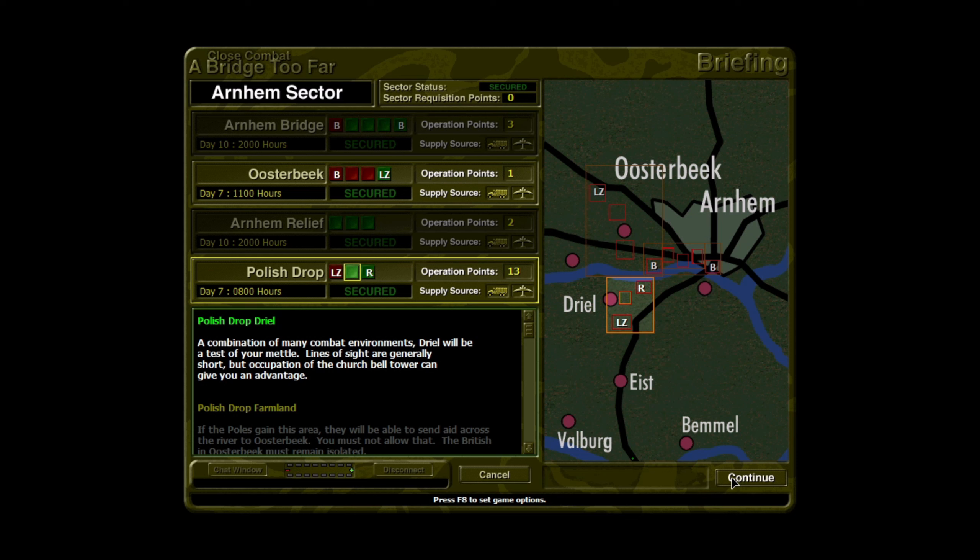9th SS Panzer Division made a massive push late on Day 6. They were able to eliminate the entire complement of Polish troops at the landing zone and take some initiative into the ceasefire. Unfortunately, after returning to combat early on Day 7, the Allies rallied and seized the map. It's now 0800 and the Poles are looking to move away from the drop zone and into a position to support the Brits at Arnhem.